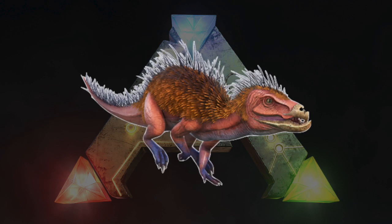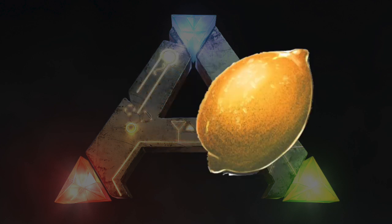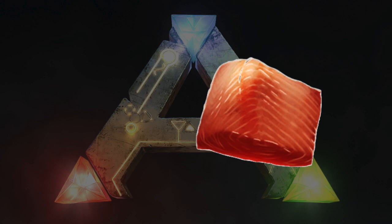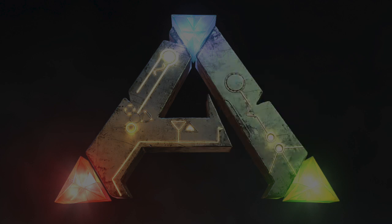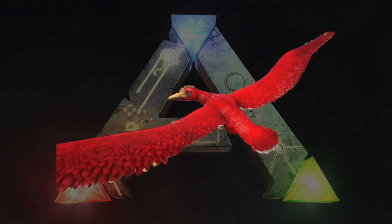Another Pachyrhinosaurus Kibble variant takes one Pachyrhinosaurus Egg, one Citronal, one Raw Prime Fish Meat, two Mejoberries, and three Fiber. This Kibble can be used to tame the Ichthyornis or the Pelagornis.